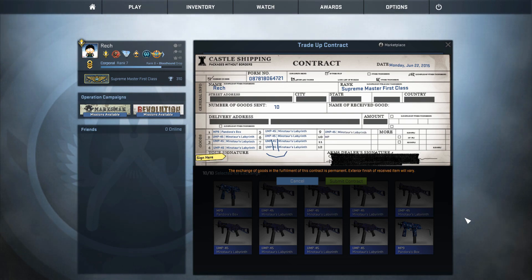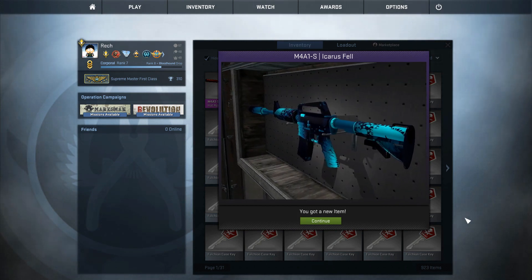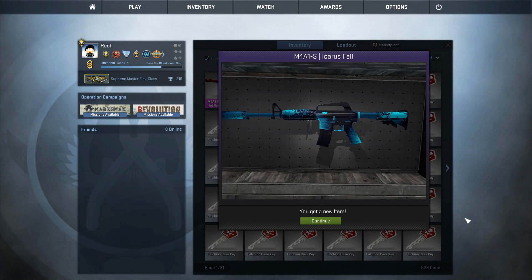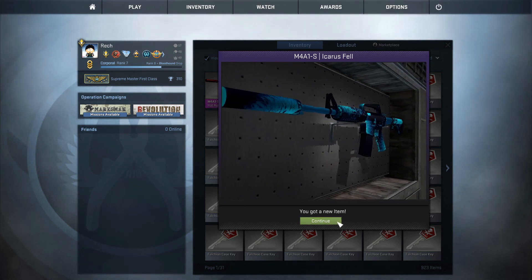And it's going to be what it's going to be... it's the Icarus Fel! I don't get what's happening — I got all my trade-up contracts the way I wanted them to be, I can't believe this. Looks like this was my super lucky day, and I should probably stop now before it ends.